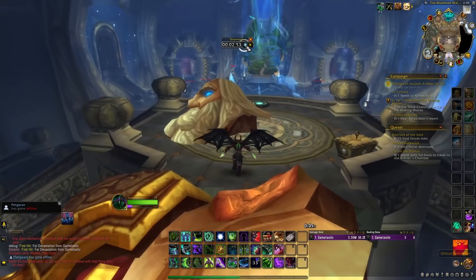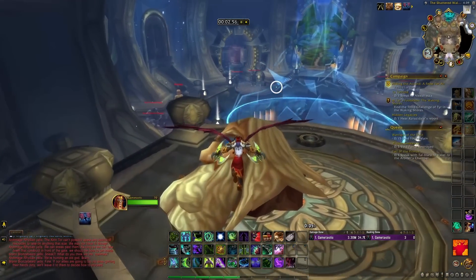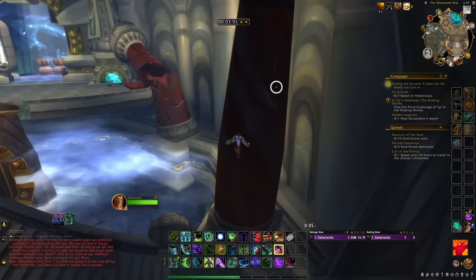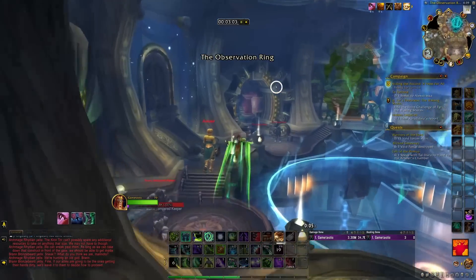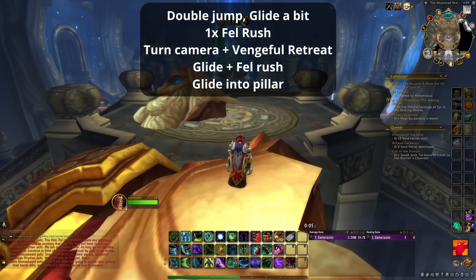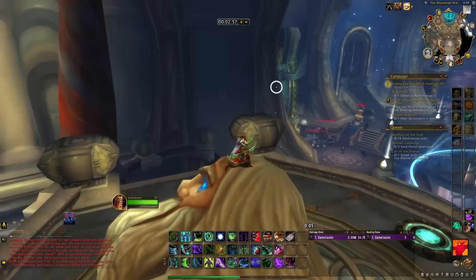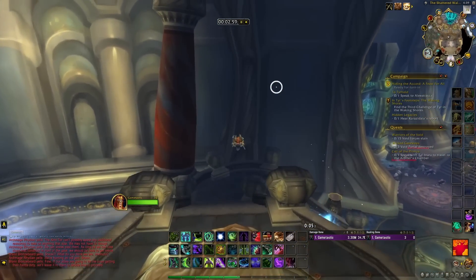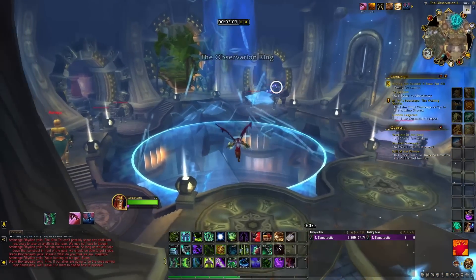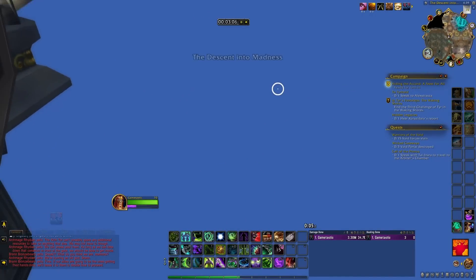I'm going to play it on normal speed first so here's what it looks like in full motion. It happens pretty fast and it looks kind of easy, but trust me, it's not. I'll break down the movement: you're going to start out with a double jump, then glide after the double jump, Fel Rush, turn to Vengeful Retreat, glide again, and then one last Fel Rush, and then you fly into this pillar. It is a really tight angle to get into this pillar.